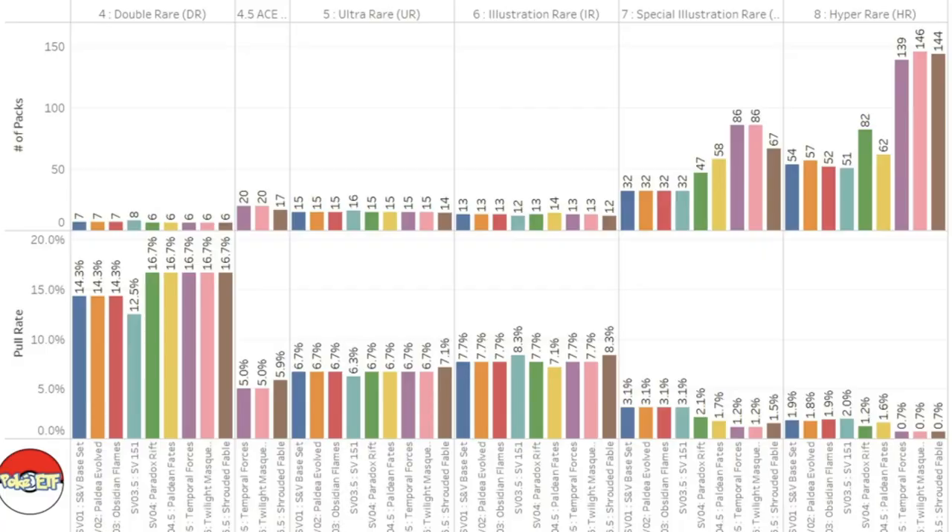When it comes to singles, it's worth mentioning pull rates. TCG Player data has yet to come out; however, I was able to source data on Reddit from PuckyETF, which seems pretty reliable. We're going to focus only on Illustration Rares and Special Illustration Rares. An Illustration Rare seems as easy to pull as in any other set, but if you want a specific one, given the 15 Illustration Rares in the set, it comes down to one every 195 packs. For SIRs, we have similar pull rates to Paradox Rift at one every 67 packs, and if you want a specific one, with only five SIRs in the set, you're looking at roughly one in 335 packs.